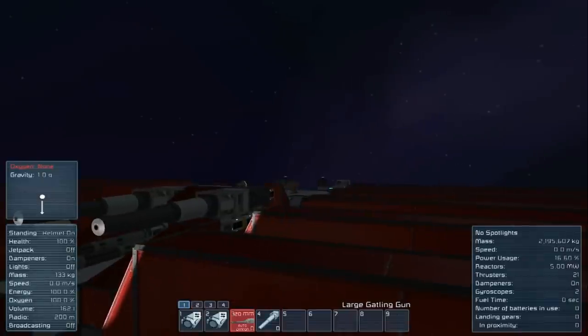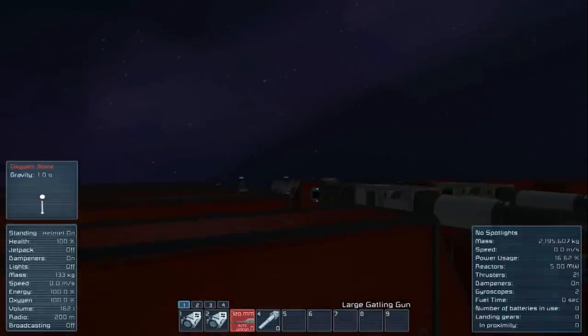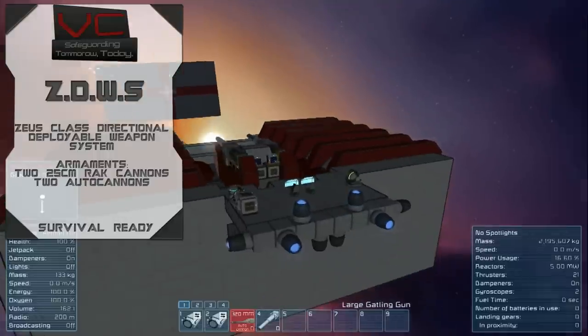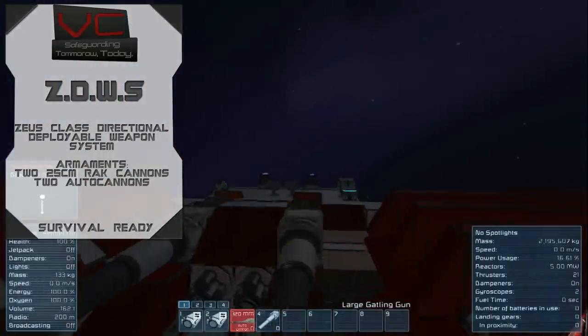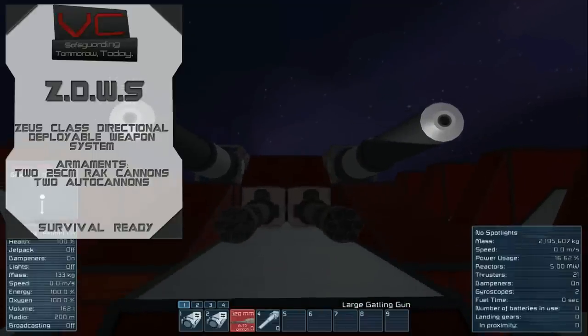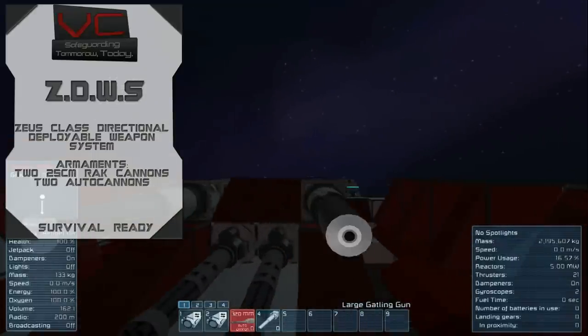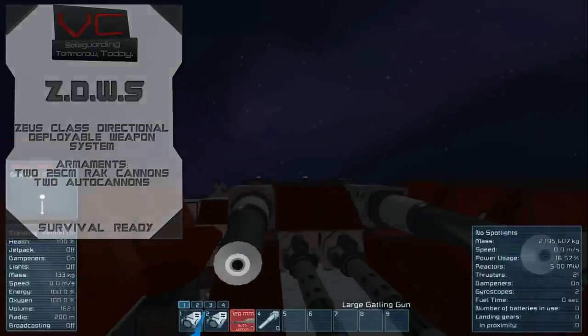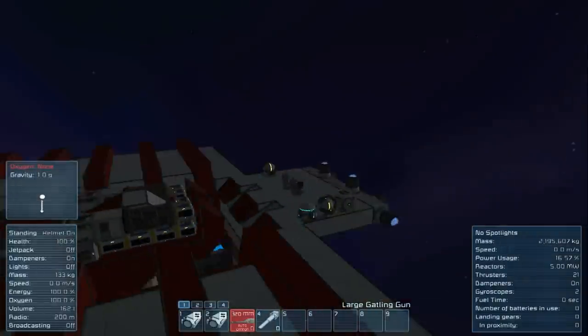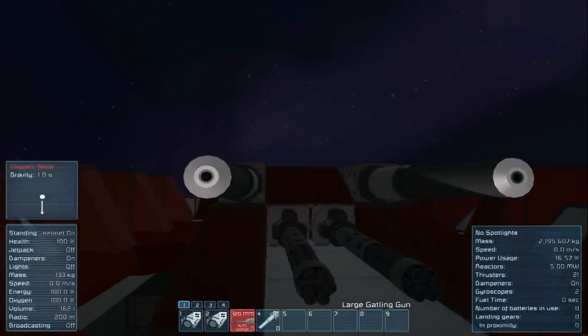It has its own independent cargo modules on the sides, as you can see — quite a few of them. They're all hooked up so you can chuck in whatever cargo you want and it will go to the weapons. It's got two large Gatling guns, and they are badass. And some of my personal favourites — the 25cm rack cannons, as seen on my Griffon.